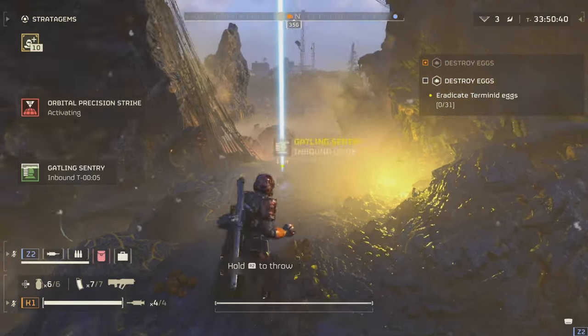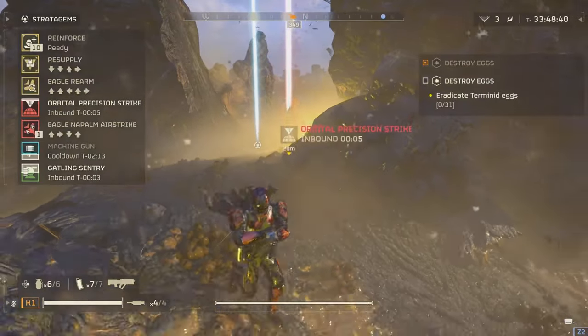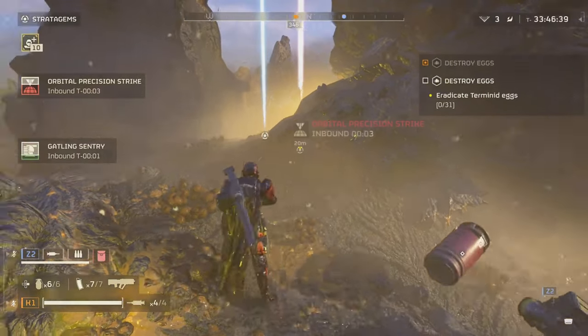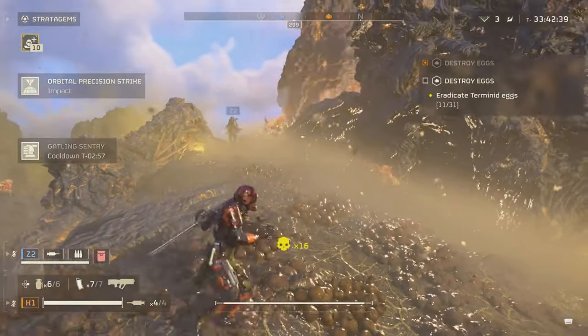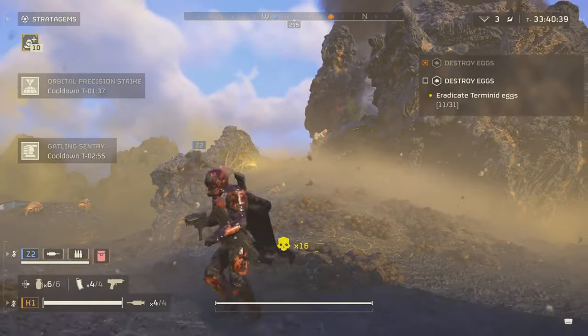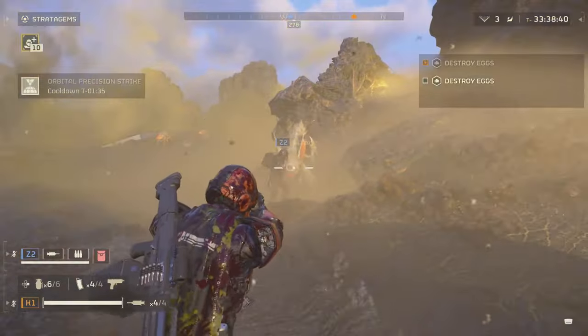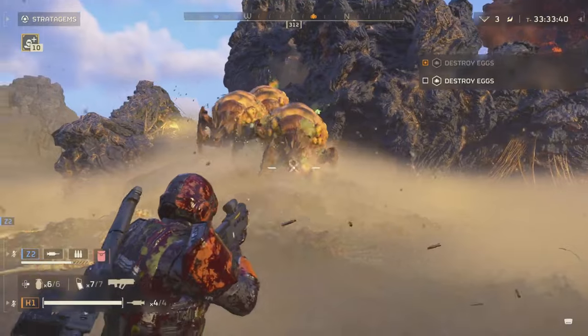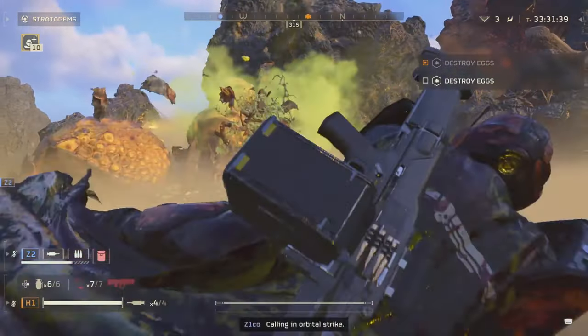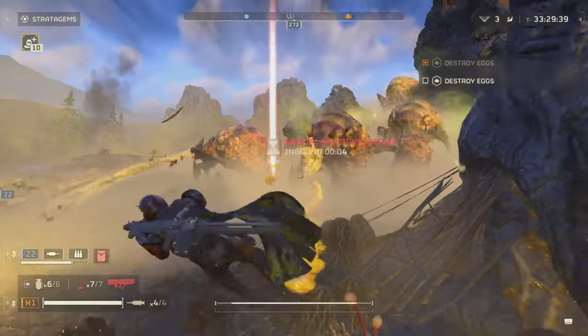Hit and run: against the factory striders, guerrilla tactics may be your best bet — strike hard and fast, then move before they can bring their full firepower to bear. Utilize new weapons: dive into the cutting-edge warbond battle pass. The new weapons it offers could be game changers in your strategy against the upgraded automatons.